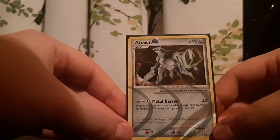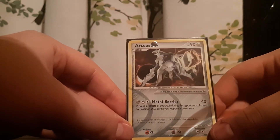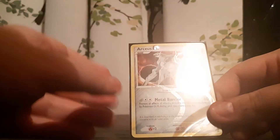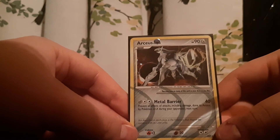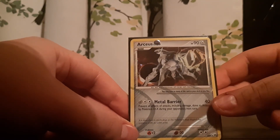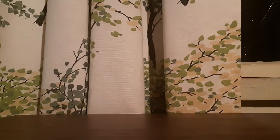Steel type and grass type are maybe my favorites, and then lightning type. This steel type Arceus is really cool — dark on the background and everything. I like this so much. I really want an Arceus Level X card, but I doubt I'm ever going to have it.